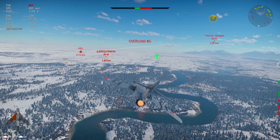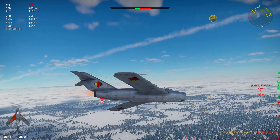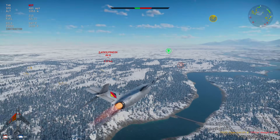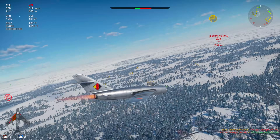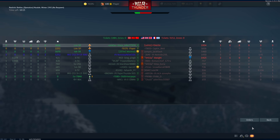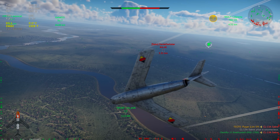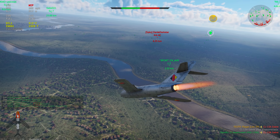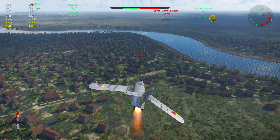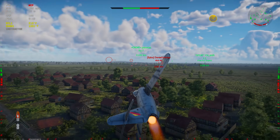One thing to keep in mind: with the Top Gun stigma and popularity around the F-14, the market price will probably be very similar to the Object 292, which has been increasing pretty much every day. Be prepared to pay 60 to 70 Gaijin coin to buy this vehicle on the market, because it is going to be something people very much want. So if you want this vehicle, it might be worth doing the event rather than waiting — I highly doubt it's going to be cheap, and like the Object 292, the price is probably going up.